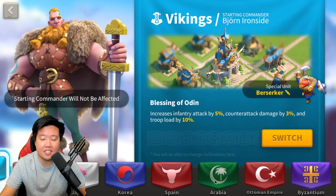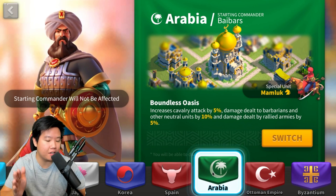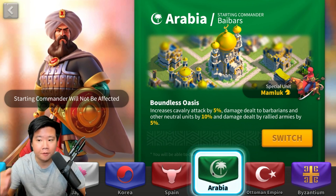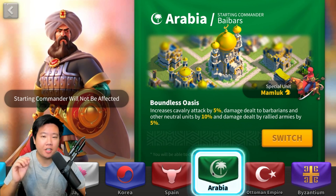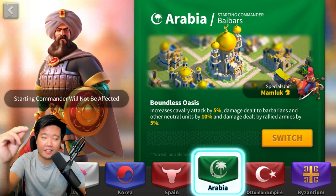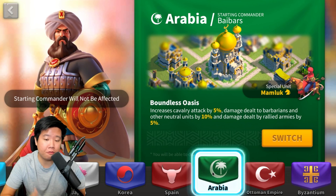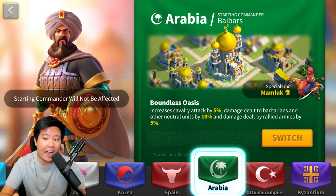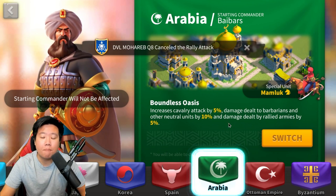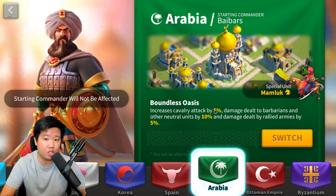The third best civilization is Arabia, which is for whales and spenders who lead rallies. Arabia gives you five percent cavalry attack and five percent damage dealt by rallied armies. If you're a rally captain and a cavalry specialist, this is definitely the civilization you're looking for.